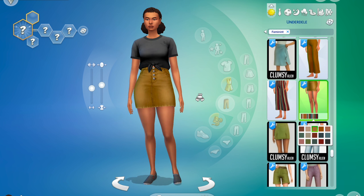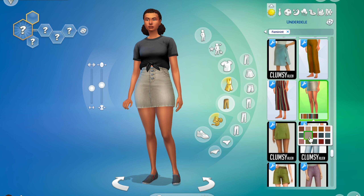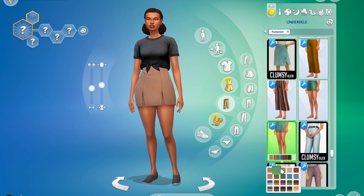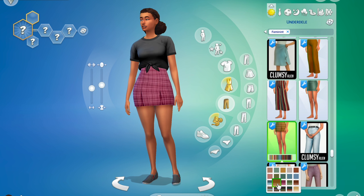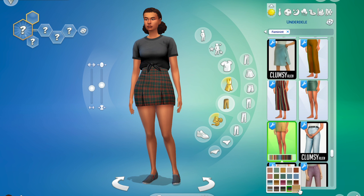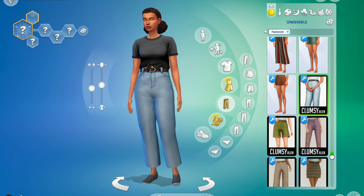Oh my god, I love this so much! This is amazing — I just don't know what to tell you guys, I just had to show everything. I'm just clicking through some swatches. Oh my god, this also comes in a plaid! I think this would be so fun to pair in like the High School Years pack — I don't even have that pack, but I feel like it's very High School Years, you know? It's so amazing.